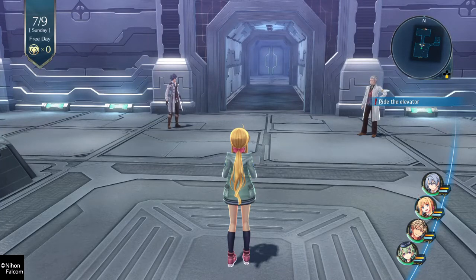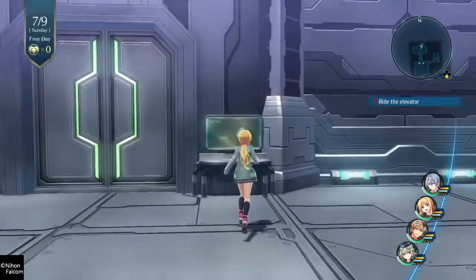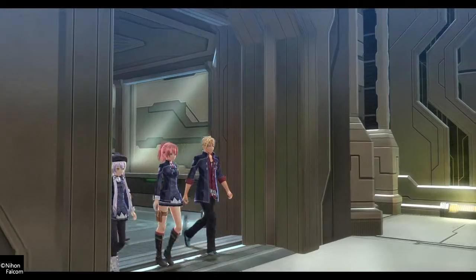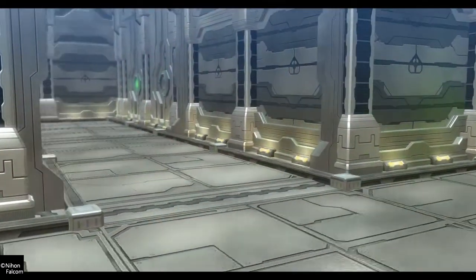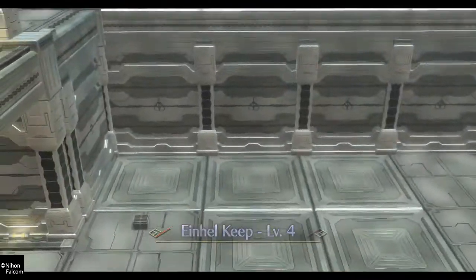Welcome back to Trails of Cold Steel 3. We are using Tita. For this, I put my battle team as Tita, Kurt, Musay, and Ash, with Altina and Yuna as backup. We're at Hellkeep, level 4.